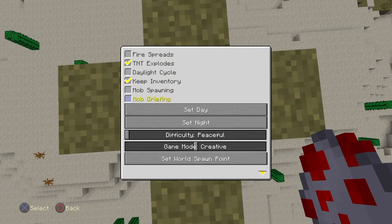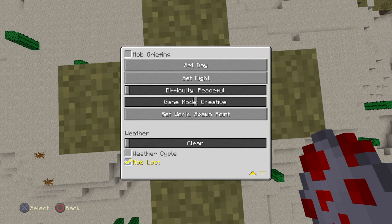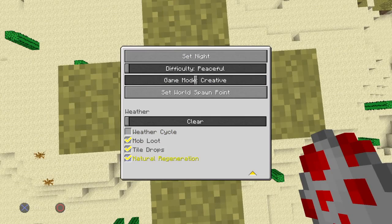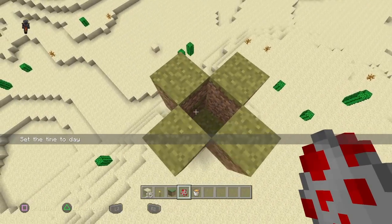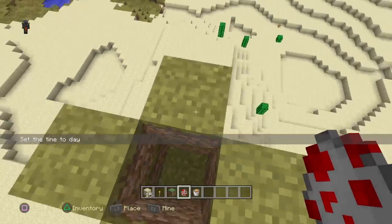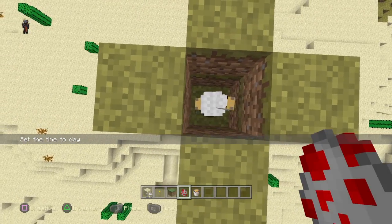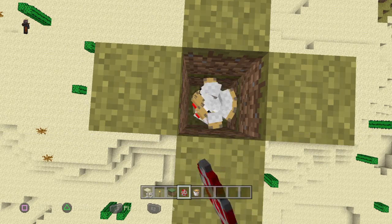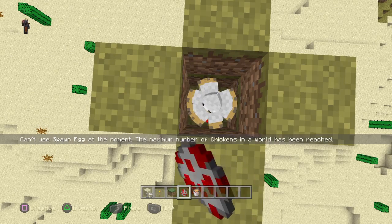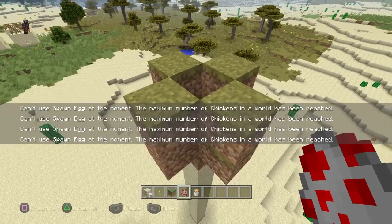Place the chickens down, turn mob spawning off, and put on peaceful. Set it to day, turn tile drops off so when you break the sand everything doesn't fall, and turn mob griefing off as well — just for if you're doing it in creative. If you're in survival, you'll have to deal with all that. Let's spawn all these chickens in here — and as you can see, we've reached the limit.